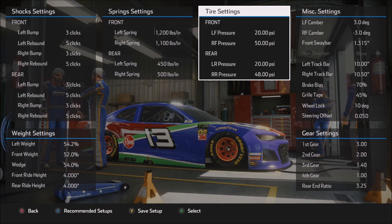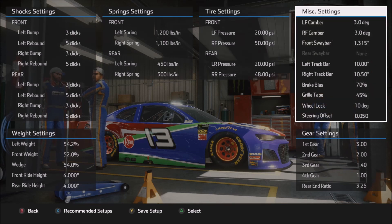Tire settings are very much the same as what we looked at in the qualifying setup. There's plenty of adjustability here. Lower tire pressures overall tend to give the car a more stable feel, like you have more grip. I haven't really found a lot of speed from either dropping or increasing the air pressure — sometimes it works, sometimes it doesn't. So by all means, go ahead and test that out and see what works best for you.